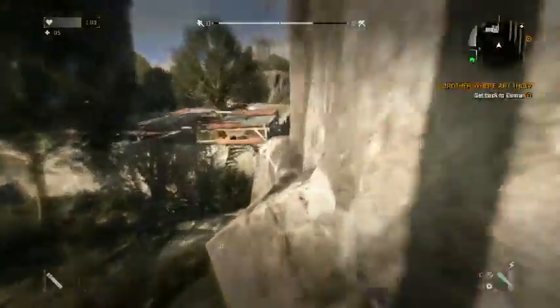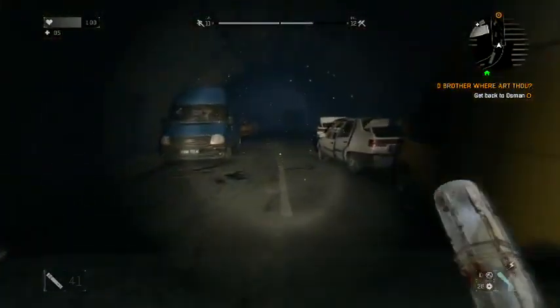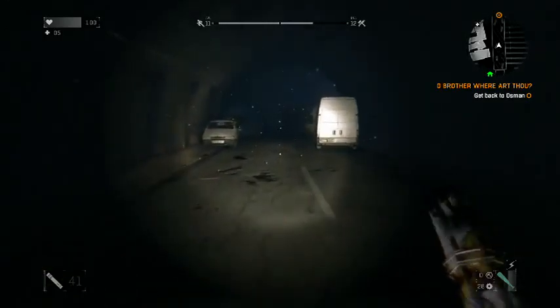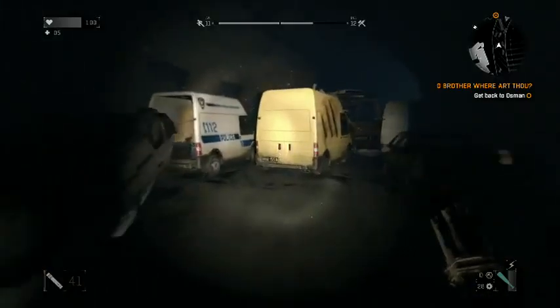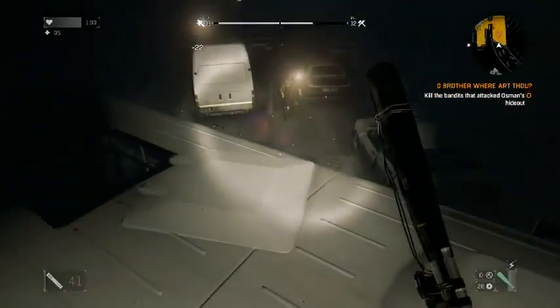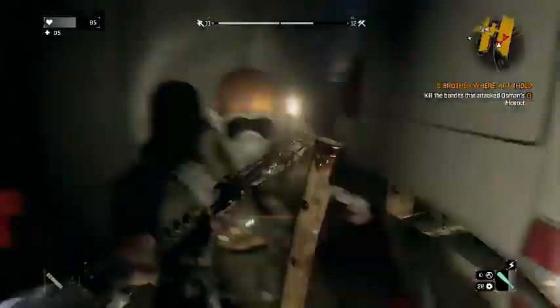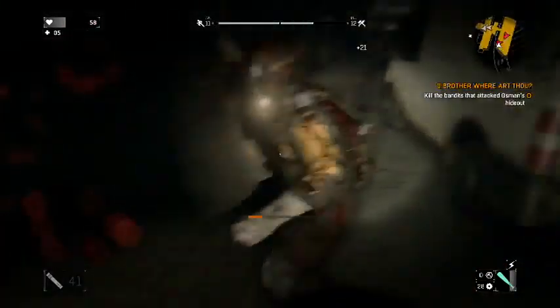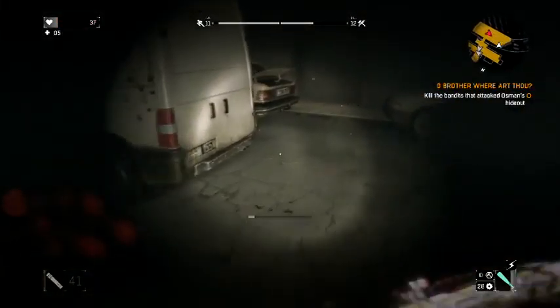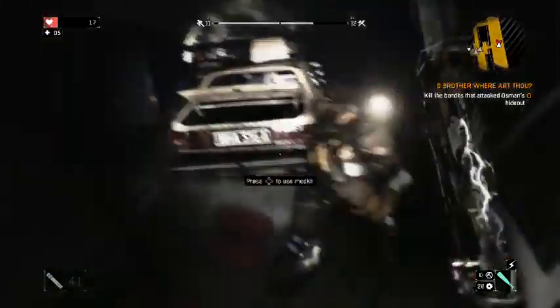We found the guy and apparently need to tell his brother about him. Following the orange waypoint on the map to find the brother. Some bad things are happening — these are Rais's men, the bad guy I told you about. It's taking a while to take them down but we got them. The stamina bar is recharging which is good.